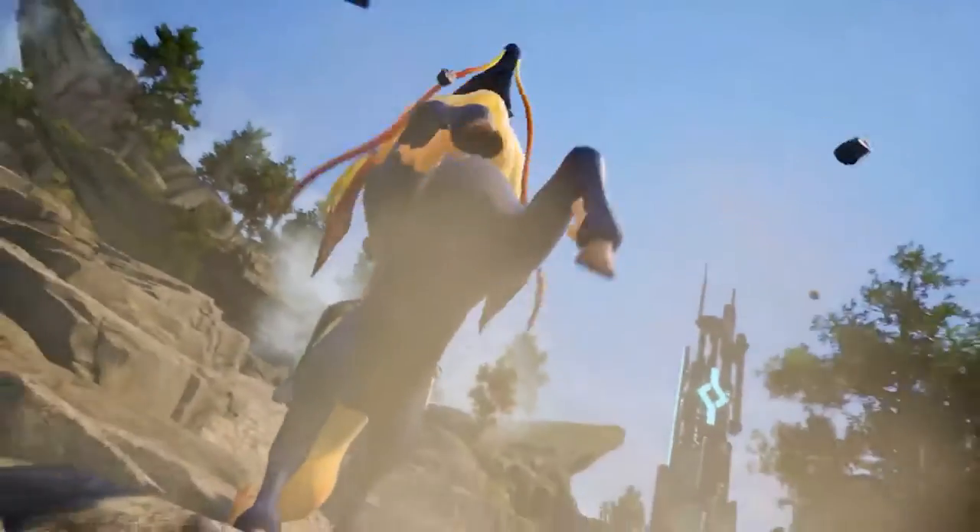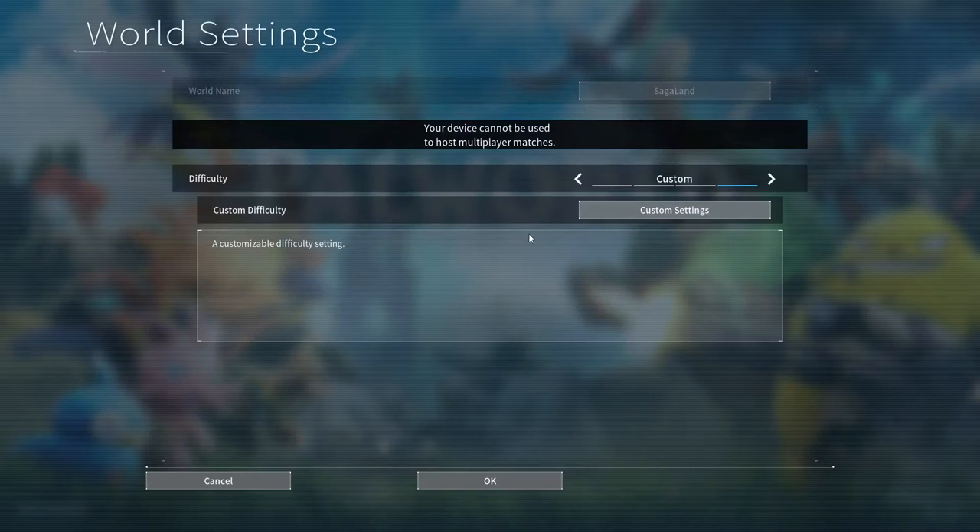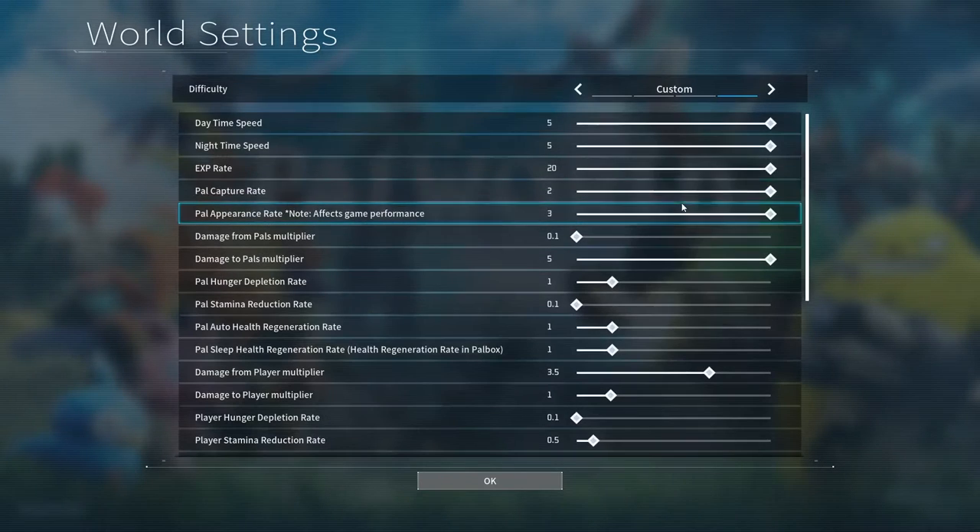Let's start off with settings to maximize your farming speed so you're more efficient. Go into the settings, then change role settings, then custom settings. The first thing is to change daytime speed and nighttime speed to five. Bosses spawn based on time within the world, so this is the best way to get them to come as quickly as possible. Going to base and coming back is typically the time it takes for them to respawn.